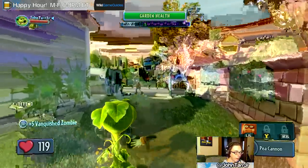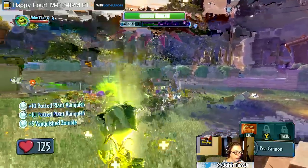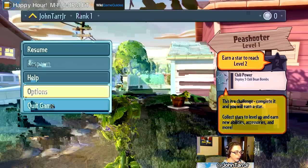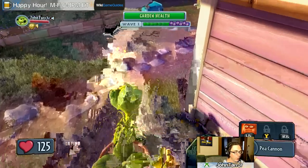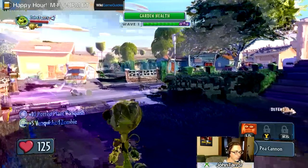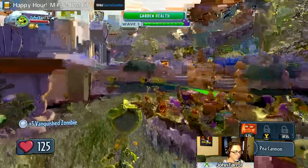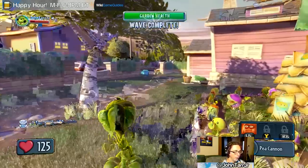I wish I could hit them. Turn that sensitivity back down a little bit - that's better. Wave one - oh god, no, sunflower you've wilted! What's wrong with you? Yeah, go gatling pea! Oh wow, I'm just racking up those silver coins.